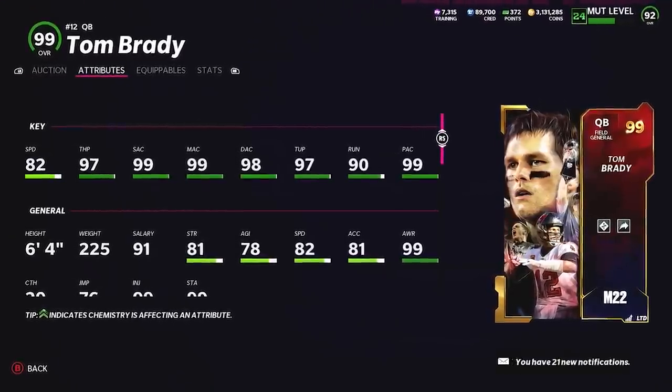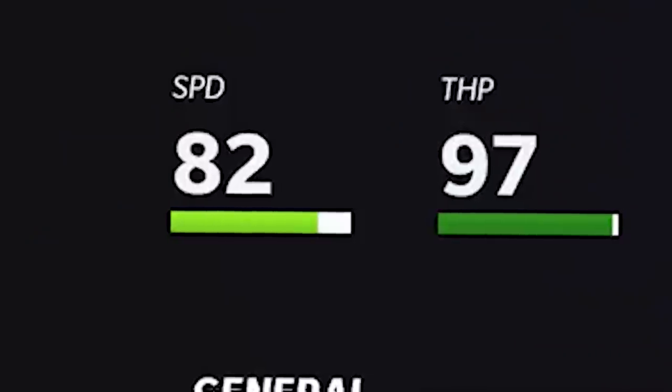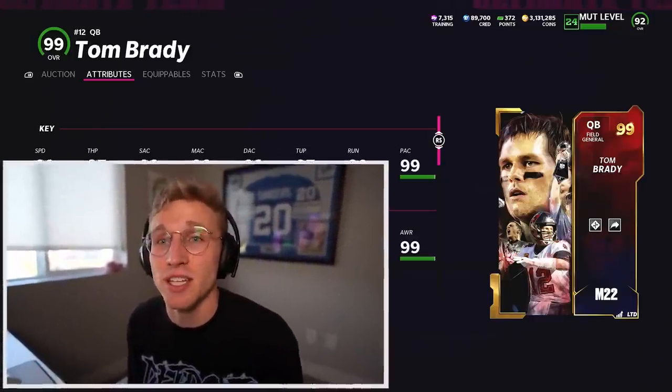This is the first true gold 99 in Madden. Yes, Luke Kuechly, if you give him a power-up, is a gold 99, but this is a little different. 82 speed again - I don't know where they got that. In his prime in Madden I think his highest speed ever was like 70. I'm not complaining. We're going to get Escape Artist on a legit fast Tom Brady.